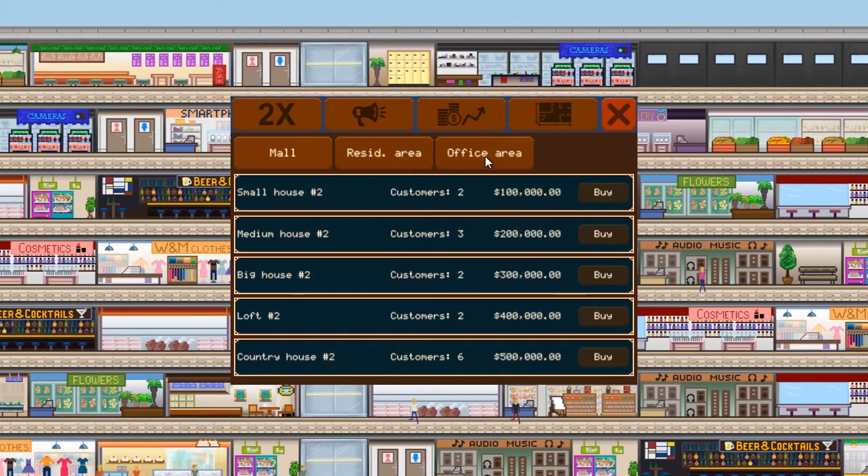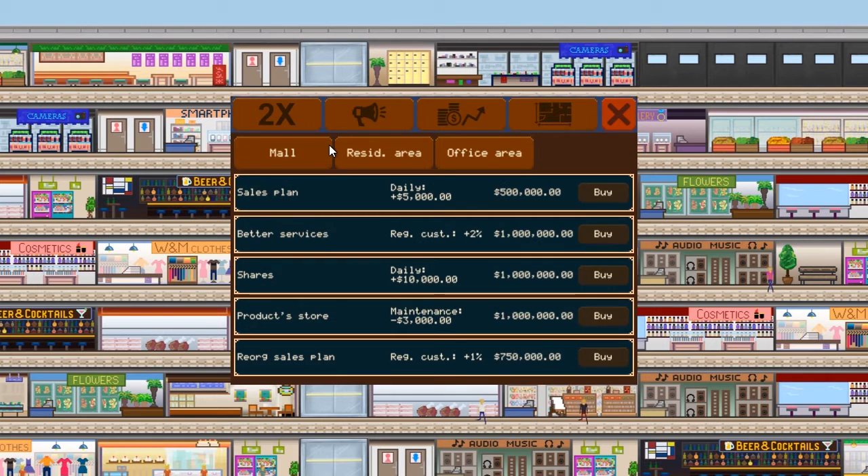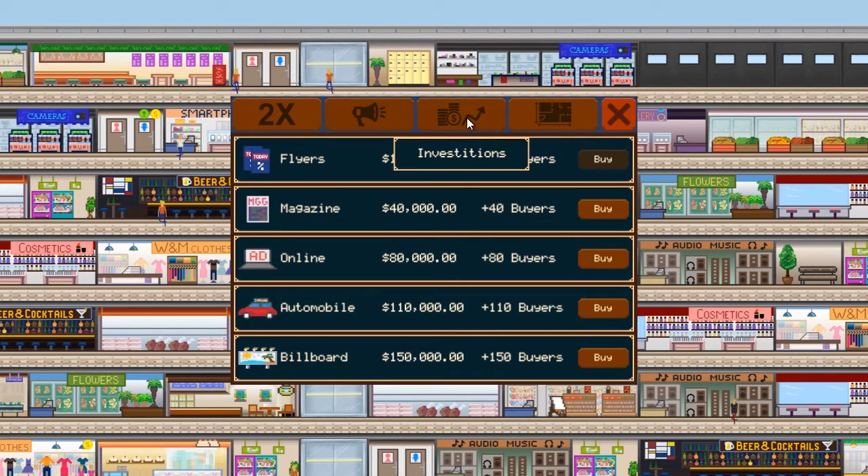The lack of customization is also disappointing. Forget about micromanaging the stores — you can't even name the mall. There are advertisements and online promotions that you can purchase to drive traffic to the shopping center, but even that's little more than pressing a button and watching the results. It would have been nice to pick the images and wording, perhaps personalizing the experience you want the customers to have.